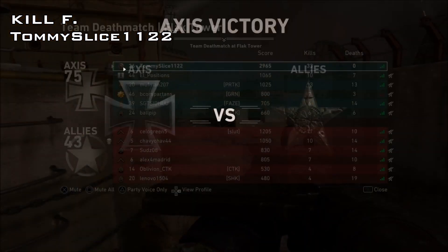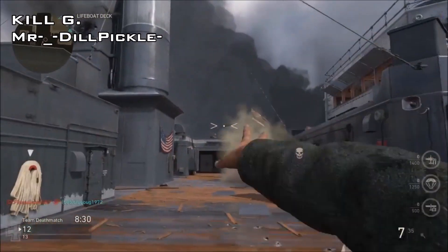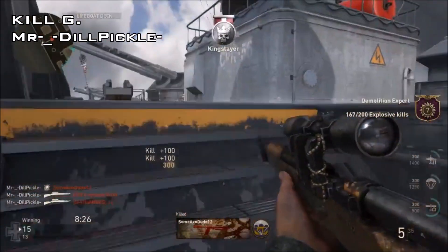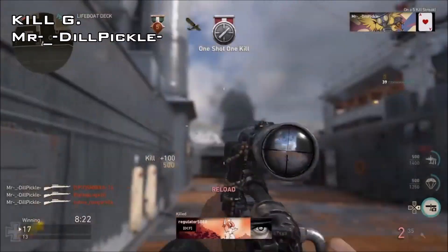Victory is theirs along with a 33 and 0 record. Kill G — it's Mr Dill Pickle and the deck of the Texas is a very dangerous place. And when Pickle is on point, that danger increases to the max.